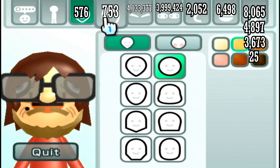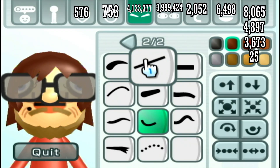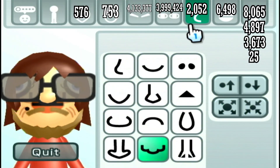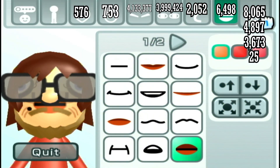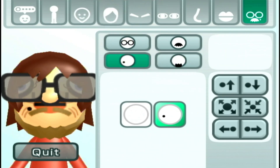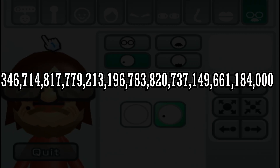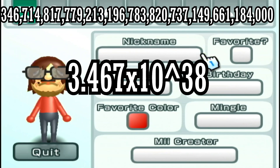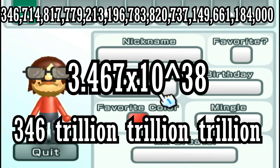Multiplying all of those numbers together — 576 × 753 × 4,133,377 × 3,999,424 × 2,052 × 6,498 × 8,065 × 3,673 × 25 × 4,897 — gives you 346 undecillion 714 decillion 817 nonillion 779 octillion 213 septillion 196 sextillion 783 quintillion 820 quadrillion 737 trillion 149 billion 661 million 184 thousand different Mii's. That's 3.467 × 10^38 — or 346 trillion trillion trillion.